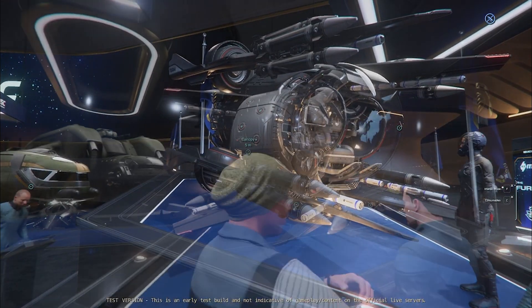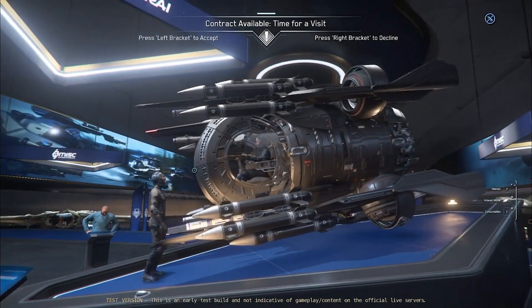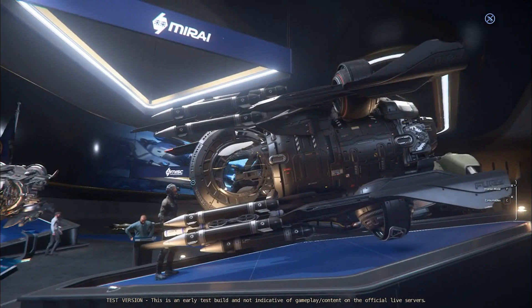The fact that it's labeled a snub craft means that it's not going to have a quantum drive. This is a huge disadvantage, especially for new pilots and pilots that haven't gotten around to getting a larger ship.